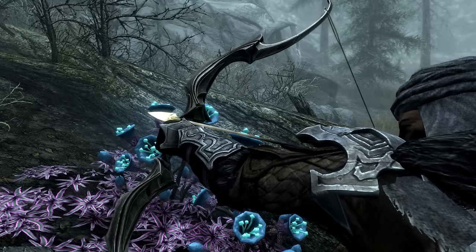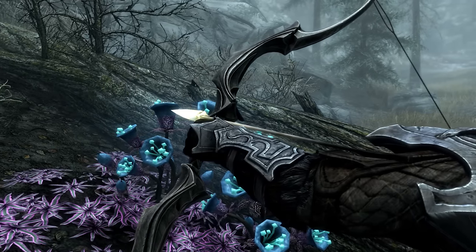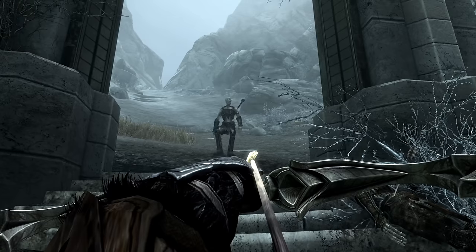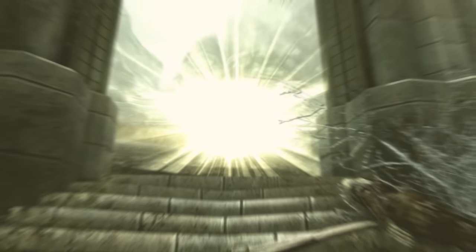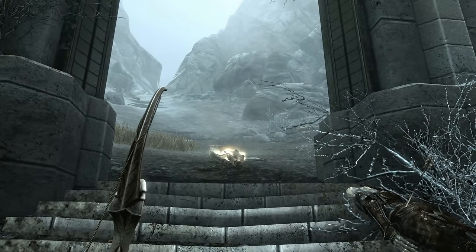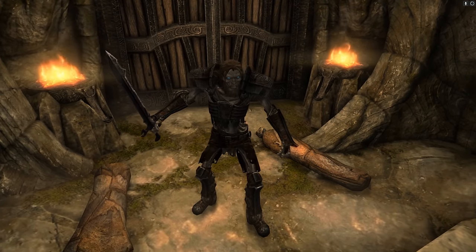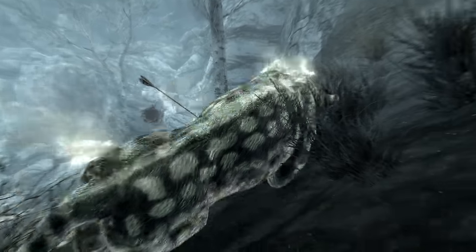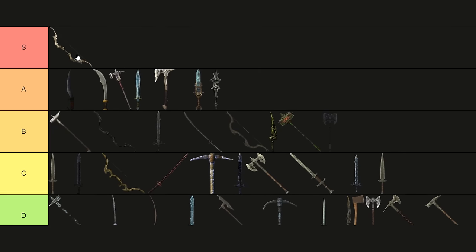S-Tier. Aurel's Bow. While its base damage may appear underwhelming, Aurel's Bow makes up for it with 20 points of sun damage. With this enchantment, Aurel's Bow becomes devastating against the undead. Considering Skyrim has enough undead for it to be a zombie apocalypse, Aurel's Bow becomes an endgame favorite, earning it a place in the S-Tier.